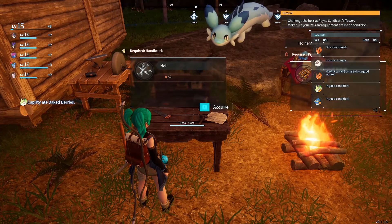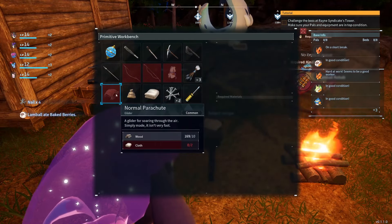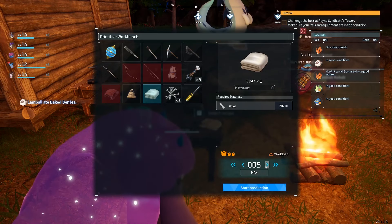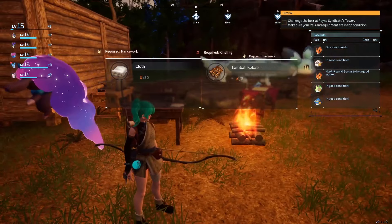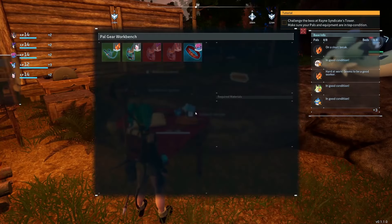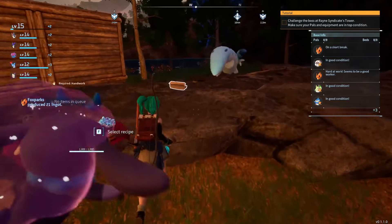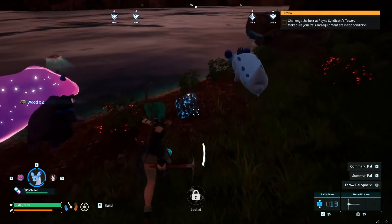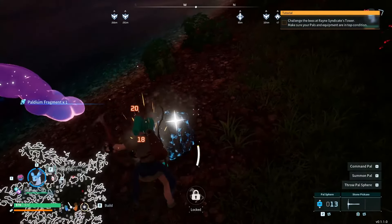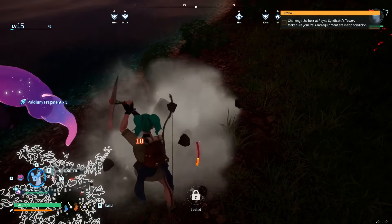Welcome back everybody! We got some nails, very cool. I think that allows us to make some other things, but in the meantime we need to make a lot of cloth. It's nighttime though, which sucks. We got our daydreams necklace and we did hit level 15, so now we can make ourselves a nightwing saddle - but for that we need palladium, same old same old. Let's get it done.